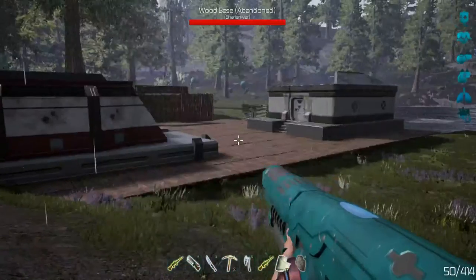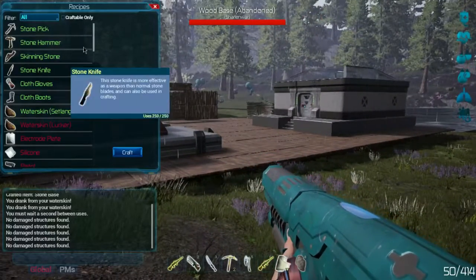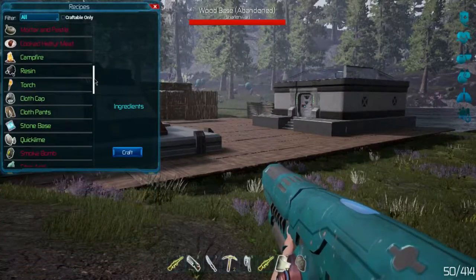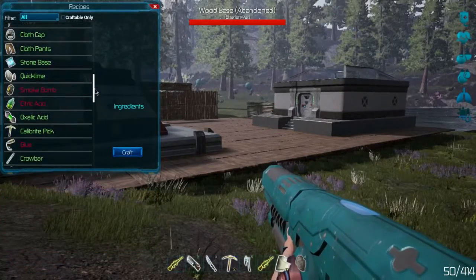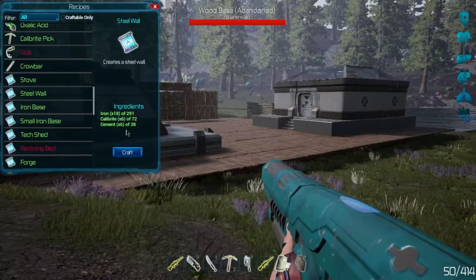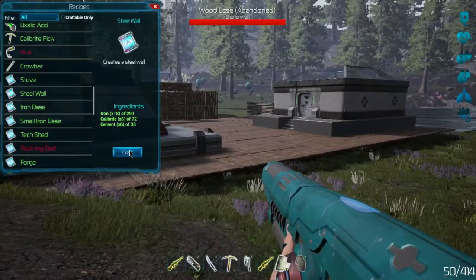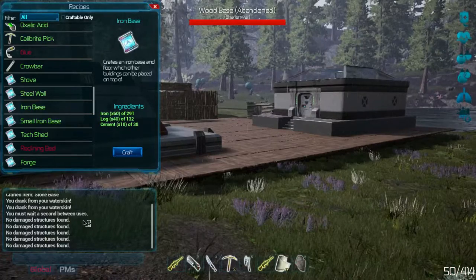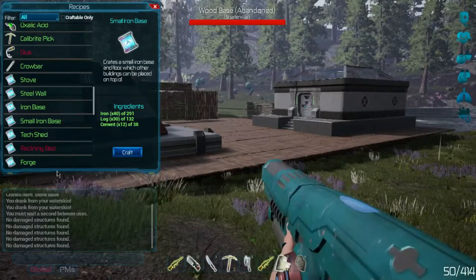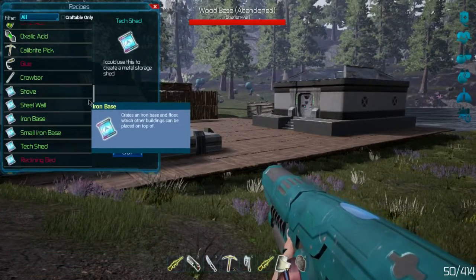So what I need to do is I think we need to harvest some more stuff. If we go into our build menu — let's see what I need to harvest. Resin, stone base — we built the stone base stuff. There are steel walls we can build, maybe we'll just craft these things. There's an iron base, iron log cement, small iron base, which is interesting. Tech shed.